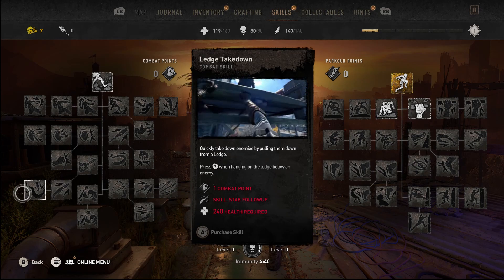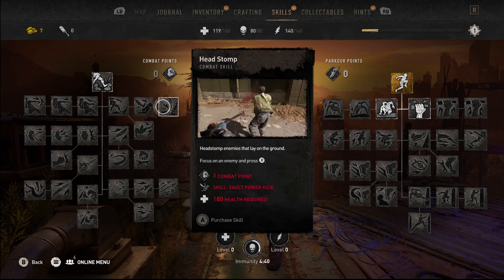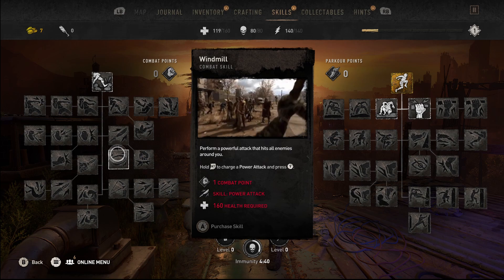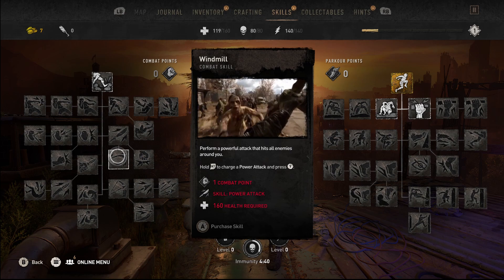On the other side, you've got more of your close combat kicks, your power attack. You've also got things like the windmill, which honestly is one of my favourite moves within them all, so I'm definitely going to aim for that first. And then finally, the moves end with a sweet old bullseye.